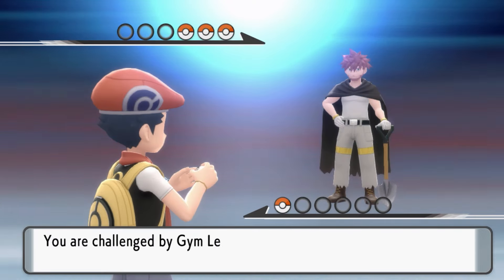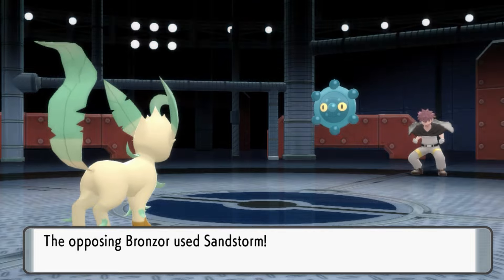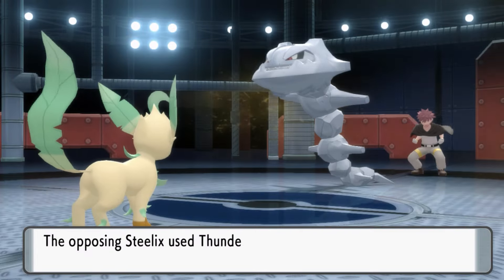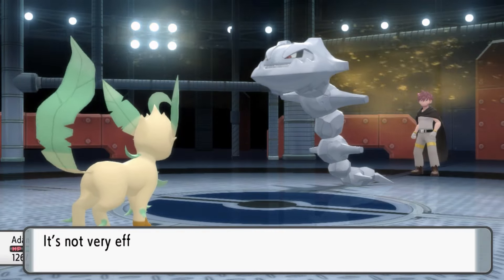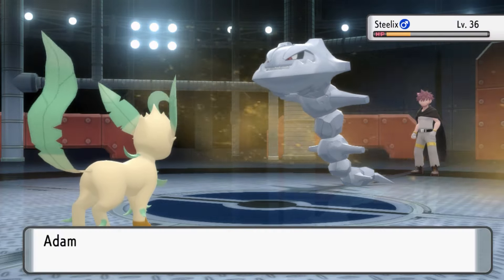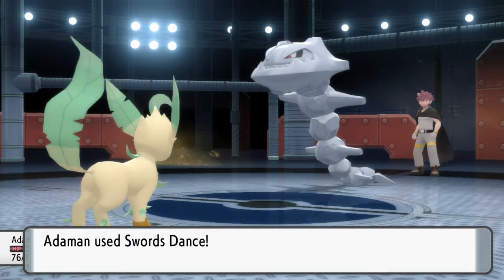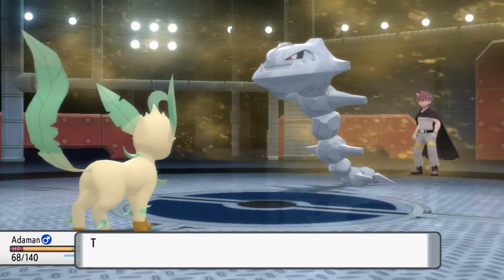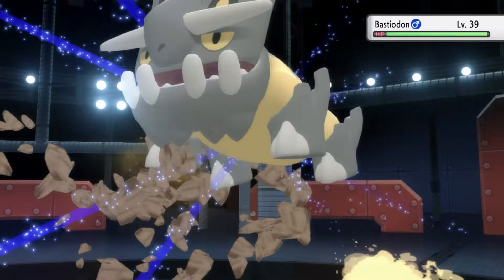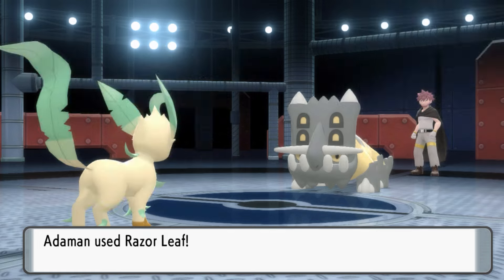Time for the Steel Gym. We set up two Swords Dances as Bronzor went for Trick Room and Confuse Ray. Bronzor also set up Sandstorm before we took it out with a single Bite. Since Trick Room was still up, Steelix went last but used its resisted Thunder Fang, doing practically no damage. We went for Razor Leaf, which Steelix survived in yellow health. Hoping Byron would use a potion — which he didn't — I had Adamant set up a third Swords Dance. Byron's Trick Room then ended, allowing Adamant to outspeed and finish off Steelix. Last is Bastiodon — it survived a crit Razor Leaf thanks to Sturdy, but only went for Iron Defense, so it went down.